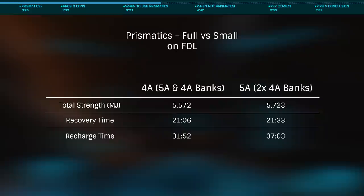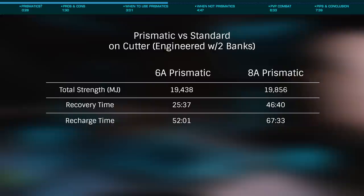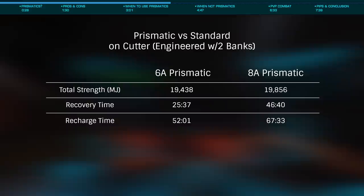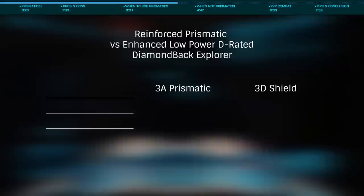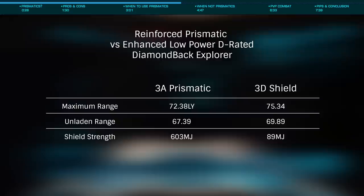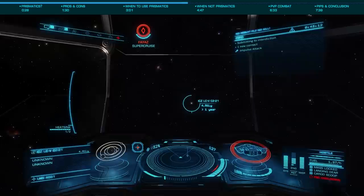Another great use of prismatics is to run a smaller class shield — say on an FDL — such that you have the same weight and strength of the next larger size, but are able to instead run a larger cell bank. On something like the Cutter, running a class 6 prismatic instead of class 8 would lower your base shields to 6,200 megajoules, but when two 8B cell banks are added, your total shields jump to a staggering nearly 20,000 megajoules. Prismatics can also be a great choice on exploration and trade ships, where running the smallest possible will have a minimal impact on weight while offering significant strength, especially when engineered and paired with E-rated shield boosters.